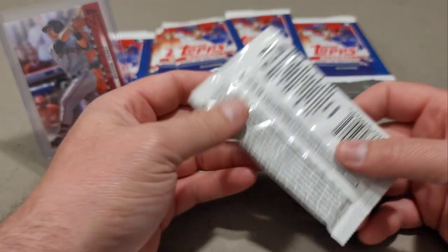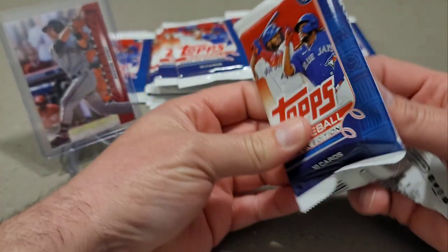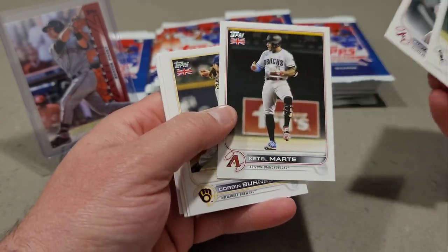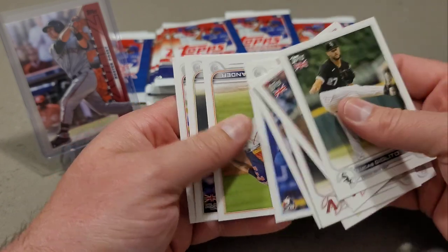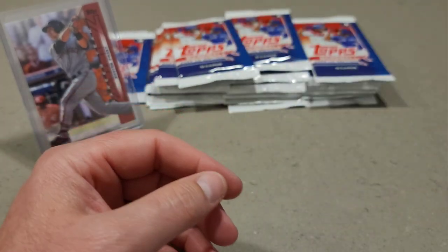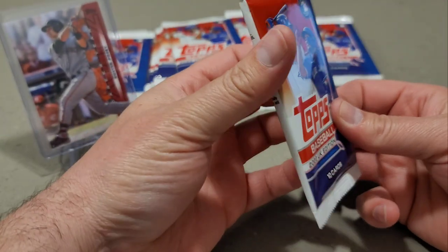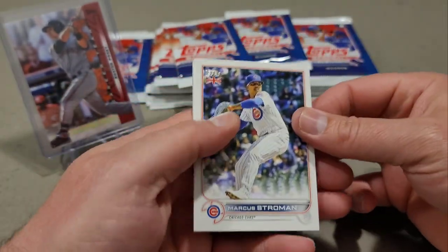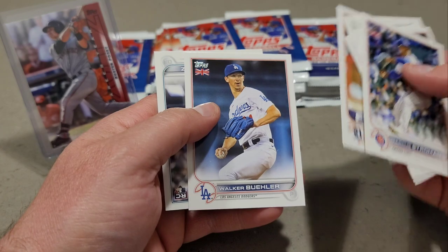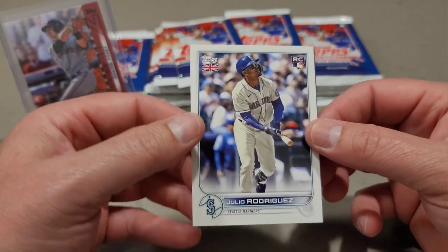There you have it, Buster Posey on the stand — that's for Swing Way Sports Cards, Clint. Lucas Giolito, Corbin Burns, Reese Hoskins, Hunter Green — you would have found him in Update. Then we have J-Rod and a parallel right behind him — back to back J-Rods!